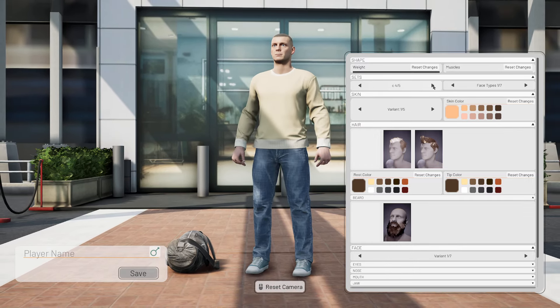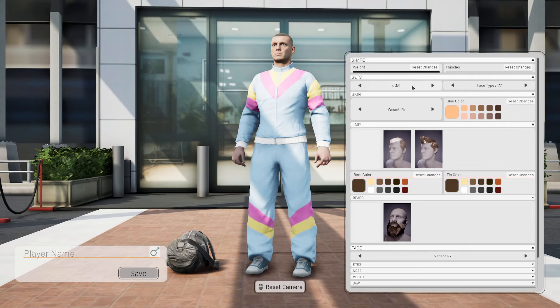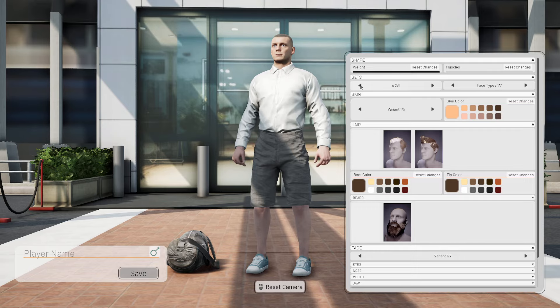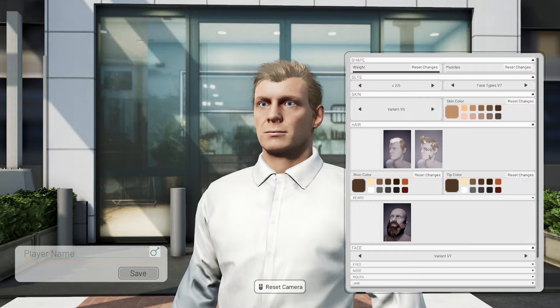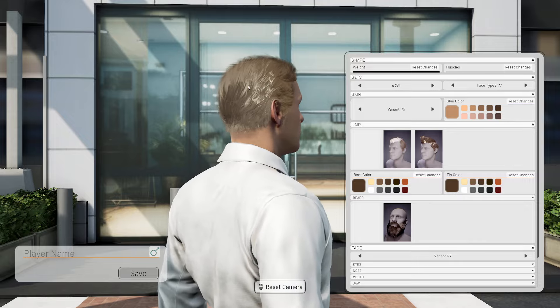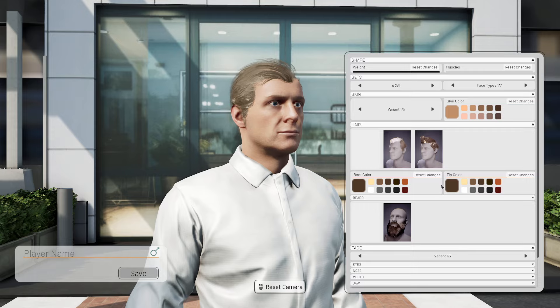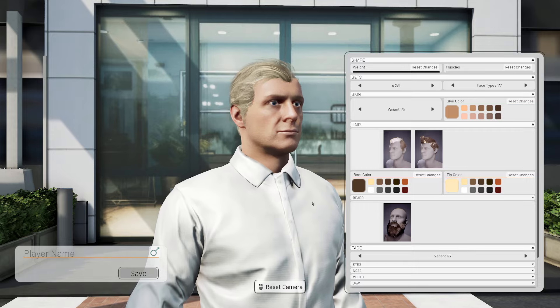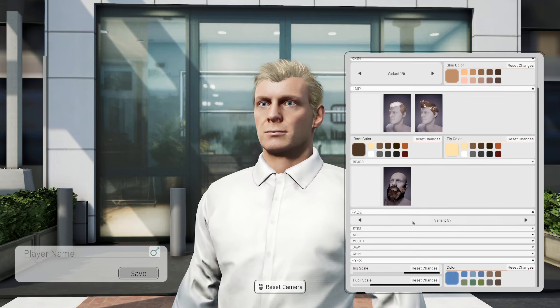It's pretty casual, isn't it — that one's not bad. Let's give him a little bit of a tan — modern or tough? Yeah, we'll go with that. Blonde — that's cool. Tip color — yeah, that's about right. Beard — no, we don't want a beard. Face as it is, he's all right. What about his eyes — can we give him blue eyes?